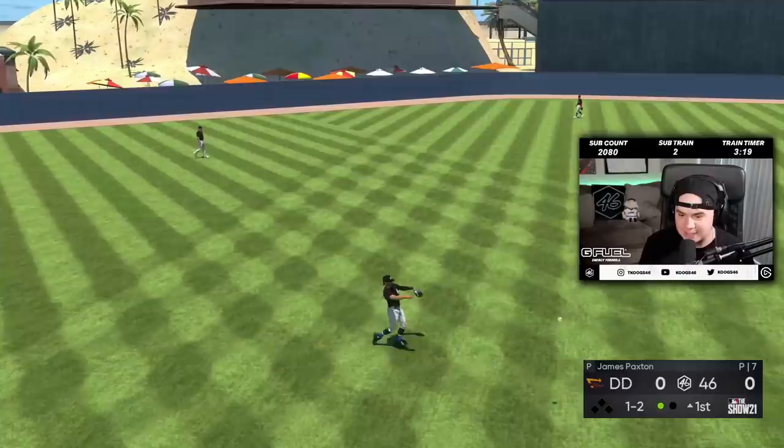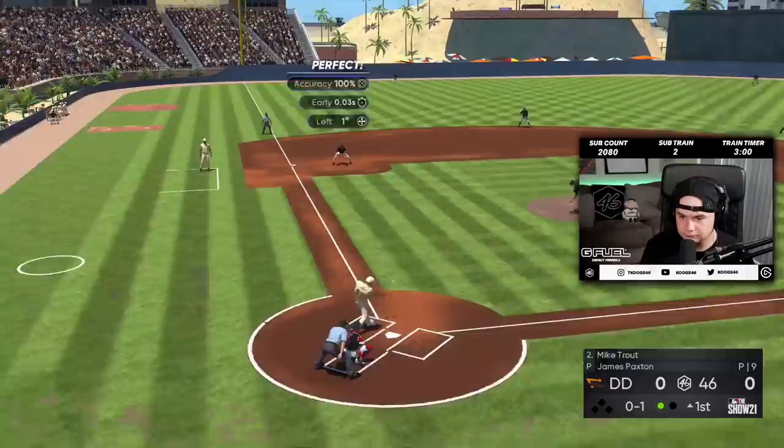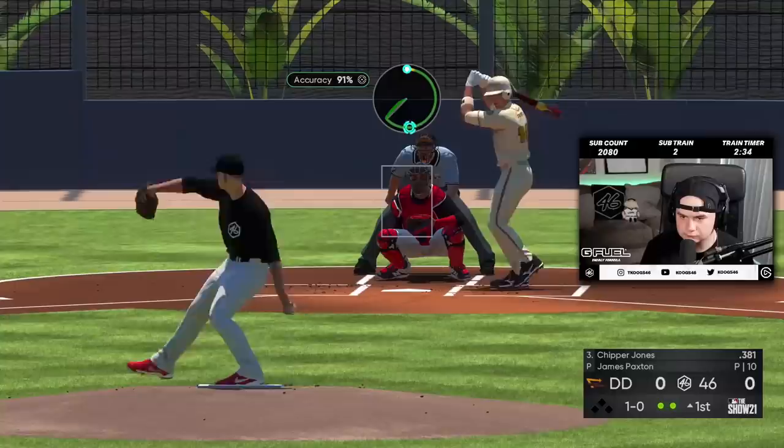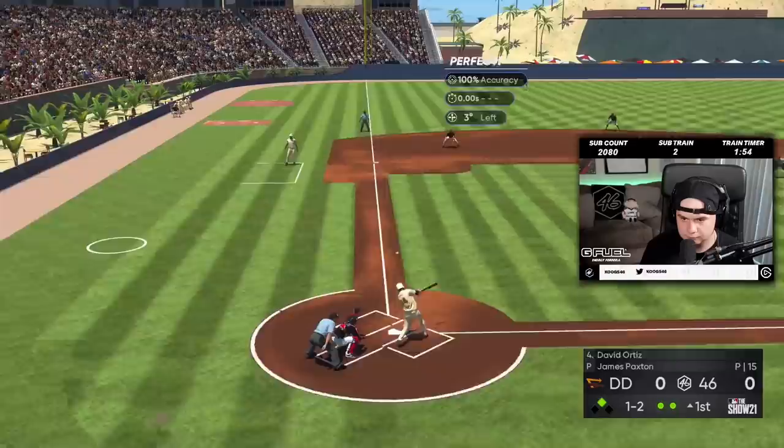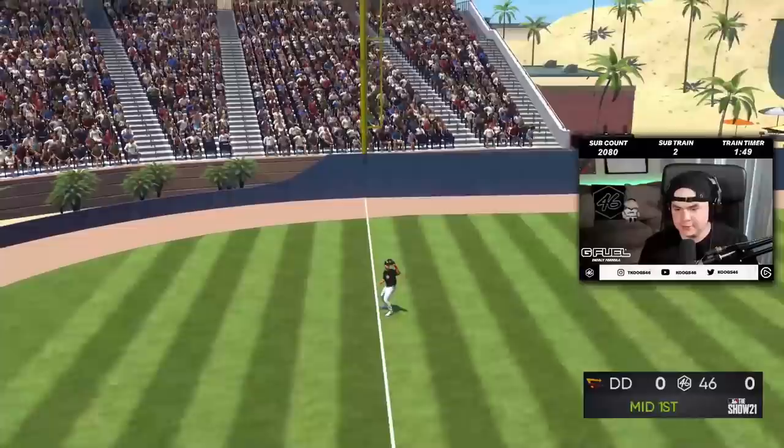The ball player keeps James Paxton's perfect game alive — only 26 to go. Two up, two down for James. The perfect game died, but it's okay.